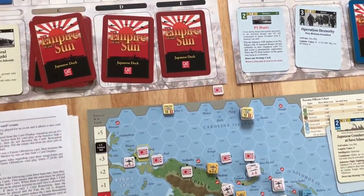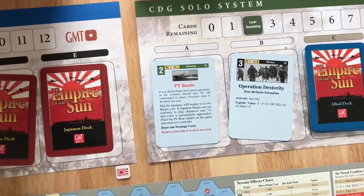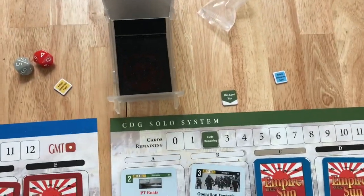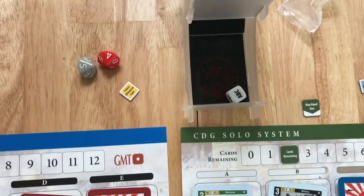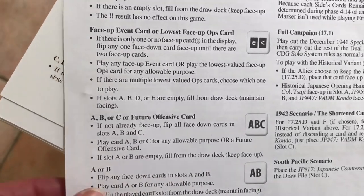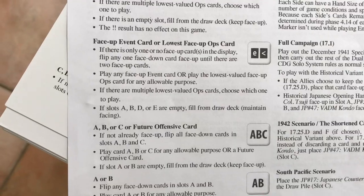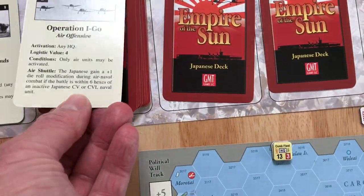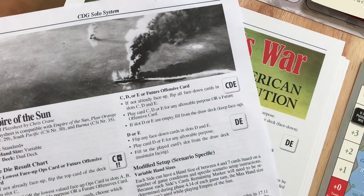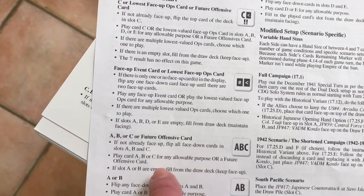Now it's the Japanese player turn. They roll a die because they have no future offensive cards. The result is A, B, C. Looking at the player sheet, the instructions say: if not already face up, flip all face-down cards in slots A, B, and C. So we flip those — now these are the three cards — and then we can play card A, B, or C for any allowable purpose, or a future offensive card.